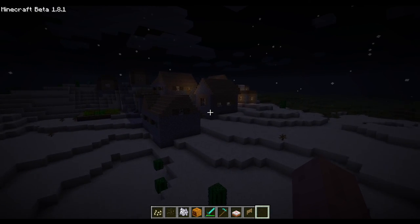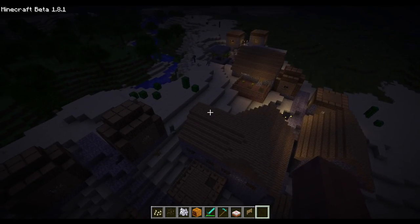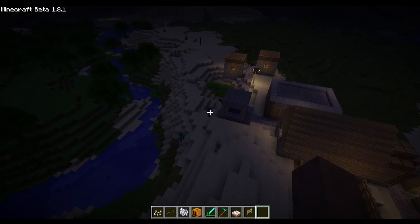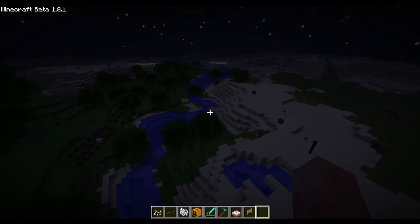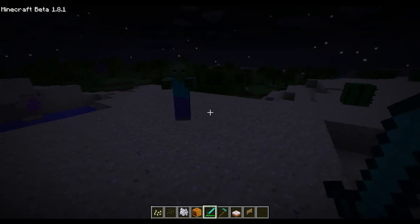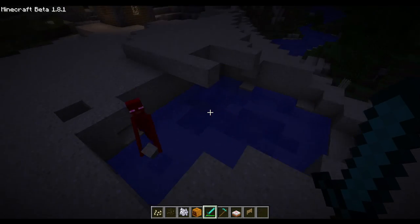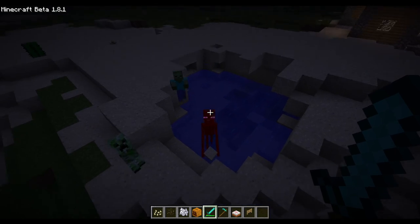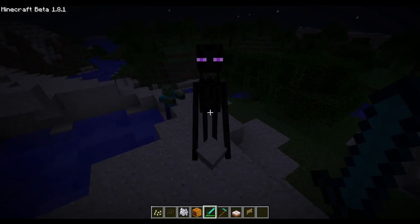You can see older villages were not very well lit - very badly lit actually. Now we got another enderman. Let's see if it drops anything. It teleported and fell into water. In beta 1.8, water hurts them. They can pick up blocks too, but they didn't teleport out of the water for some reason - they let themselves get killed.